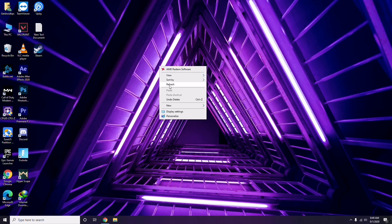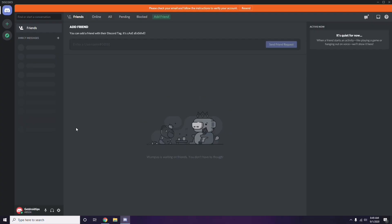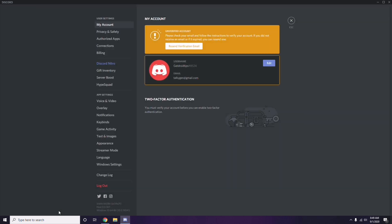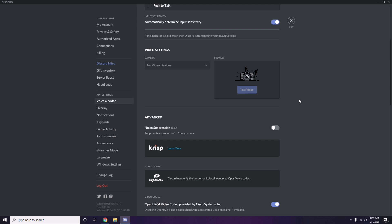The next step is in Discord. First, open Discord, then click on User Settings — it's available at the bottom. From there, click on Voice and Video from the left sidebar. Now scroll down and you'll see an Advanced option.